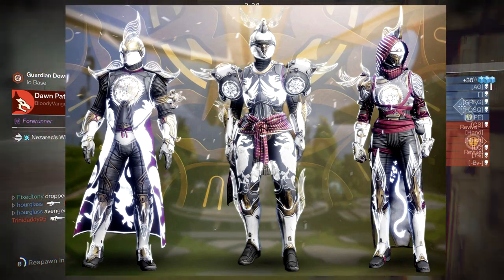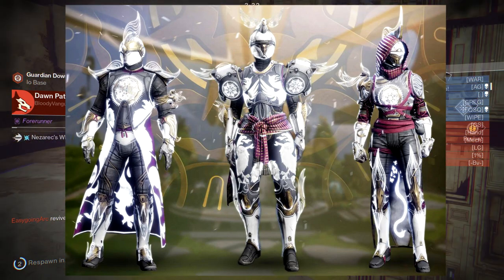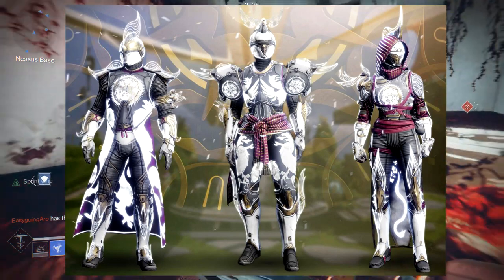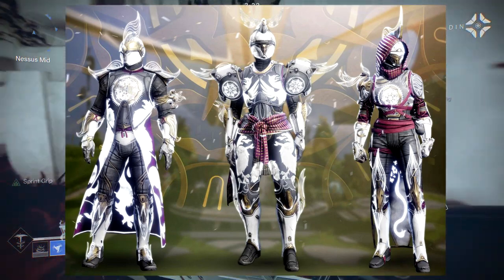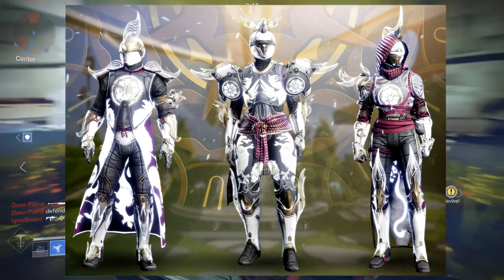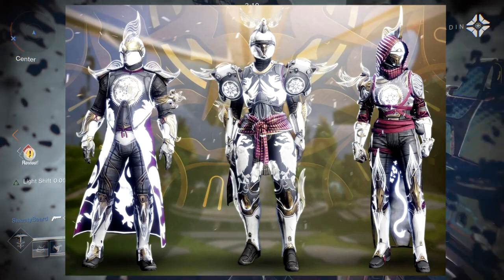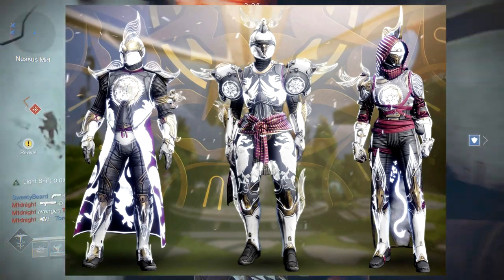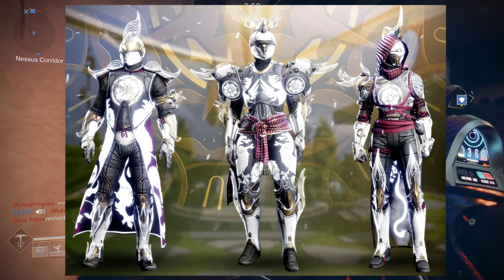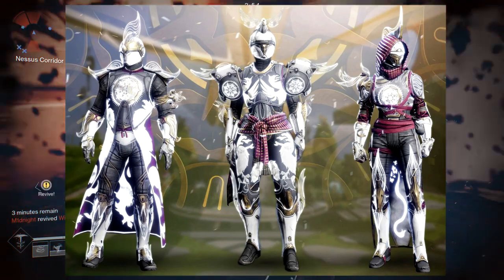The pieces I'll actually be using: for everyone except the Titan, the boots. For the Hunter, we're going to use the chest piece, the boots, and probably the helmet since it looks quite versatile. For the Titan, the mark and maybe the boots and chest piece. For the Warlock, the arms, boots, and helmet — that's it. I think the Warlock chest piece is terrible, and the bond... I don't want to say terrible, but I'm definitely thinking it.